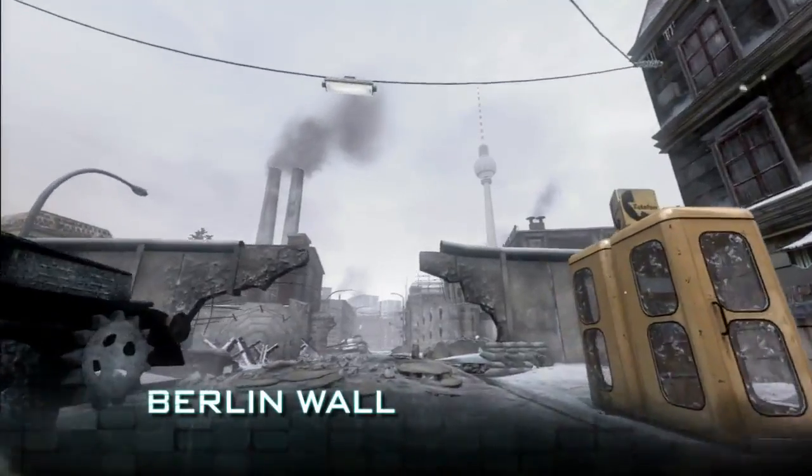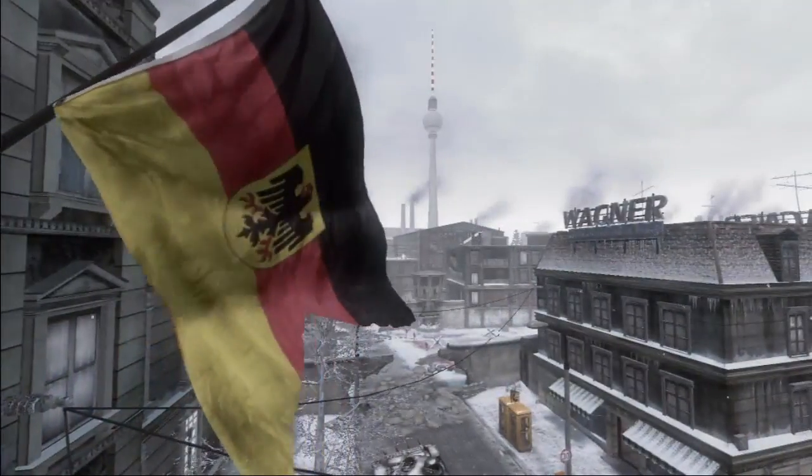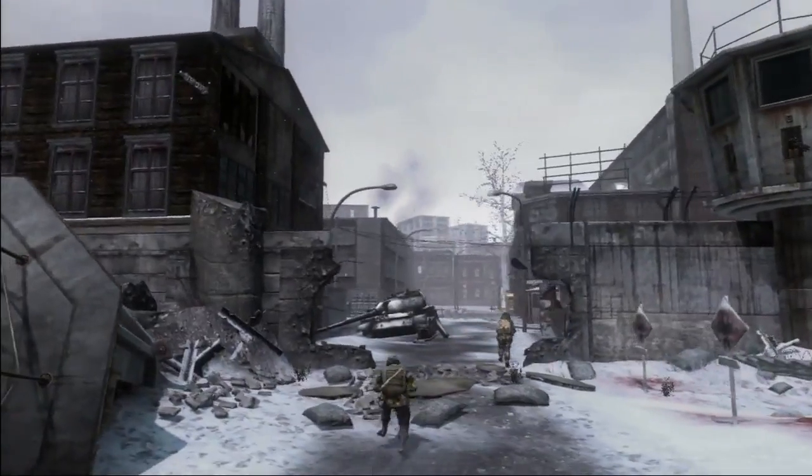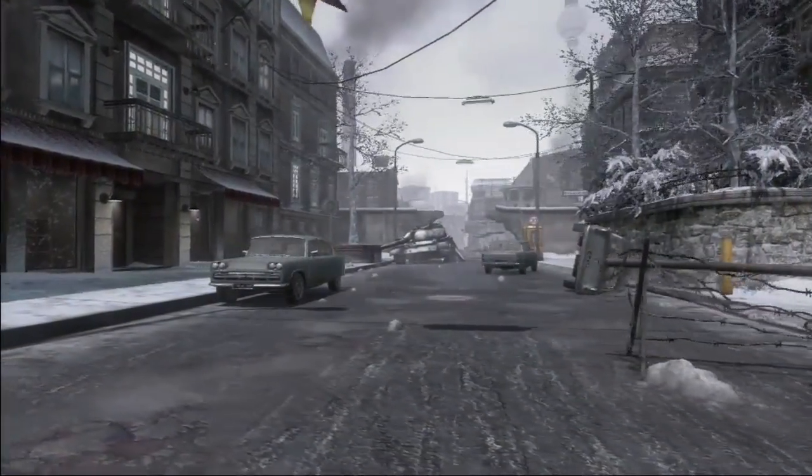Our large map, Berlin Wall, focuses on the Checkpoint Charlie area of Berlin. It puts you fighting on two different sides of the wall — East Berlin versus West Berlin. Berlin Wall has certain attributes that, if you use them right, give you a competitive edge over your opponents. It has a lot of very long view distances, making it a really great map for snipers.